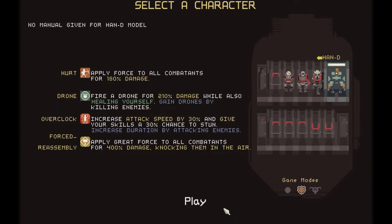Third character is HAN-D. He is big, mean, and an absolute tank. He has no mobility whatsoever - he just goes for hurt and Overclock. His main skill just rears his fist back and punches enemies. Overclock increases attack speed by 30% and gives attacks a 30% chance to stun. He also gets a drone every time he kills an enemy, which does a little damage and returns some health. His last attack, Forced Reassembly, pulls out a giant hammer and slams everything in the air for massive damage.